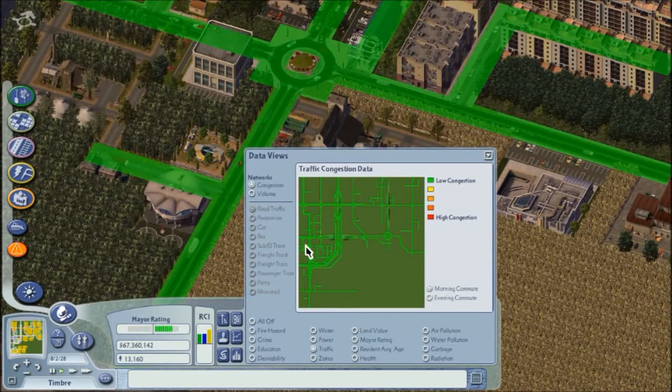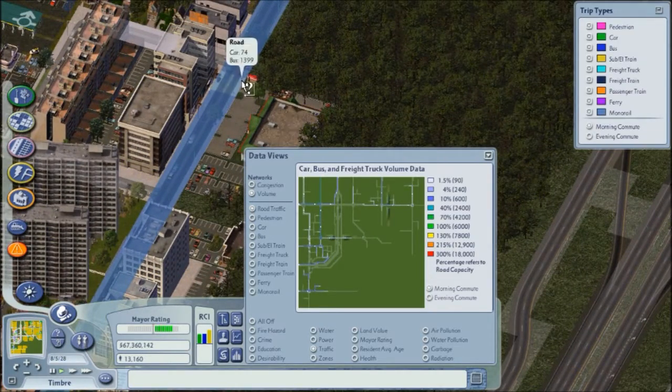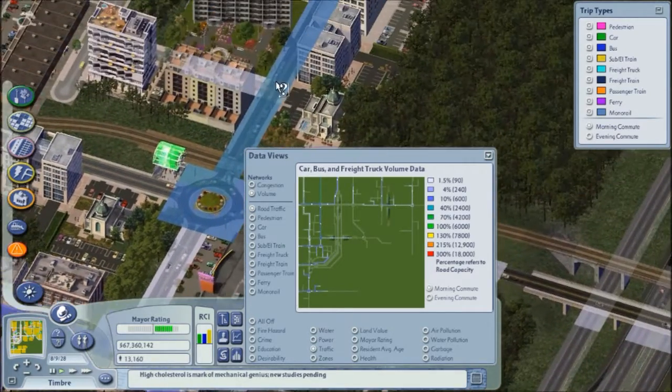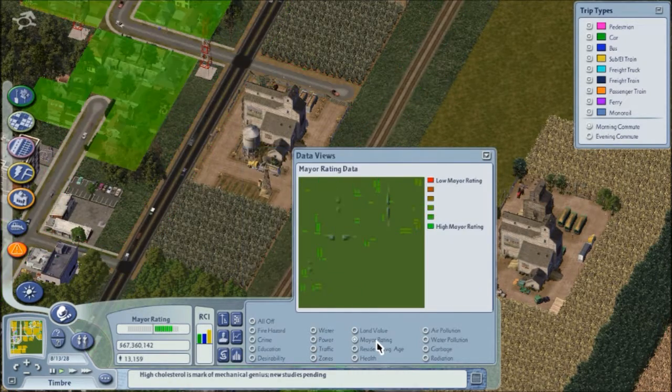Let's check traffic to see what the busiest road is. I'd say this road here is probably it — thanks to those buses. Checking mayor rating — that's okay, probably could be better though. Average age — that still looks fairly young.